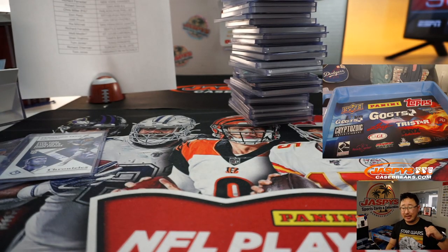I'm Joe for JaspiesCaseBreaks.com. That was our first look at Chronicles Baseball — really nice. That was eight box, half case, Pick Your Team number one. Second half of the case is in the store at JaspiesCaseBreaks.com — we just need to fill up a little blaster break to knock that one out. A lot of fun stuff, a lot of variety — it's like a good sampler platter of Panini baseball if you want to get into that. I'm Joe — I'll see you next time. Bye-bye.